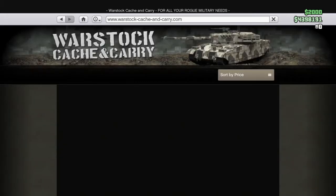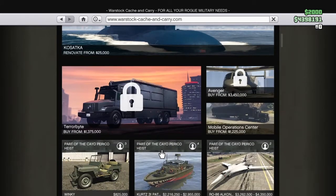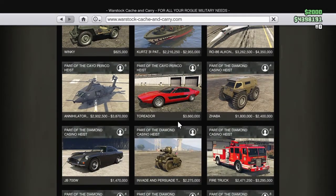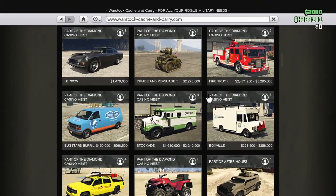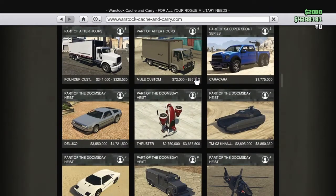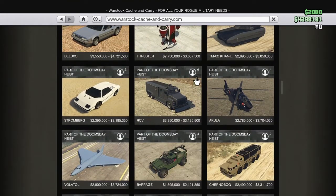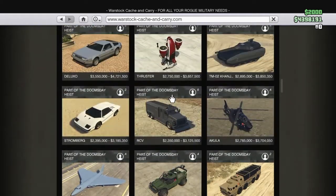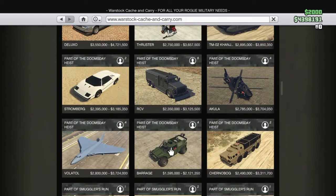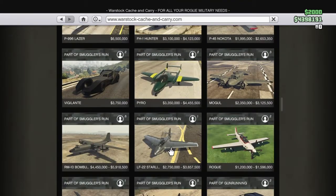The next thing you should never buy in GTA is a fire truck. It legit does nothing and you can find them anyway — they do nothing. The thruster's not a bad purchase though — it's just a little jetpack, it's quite fun to use. Yeah, that's another good purchase.